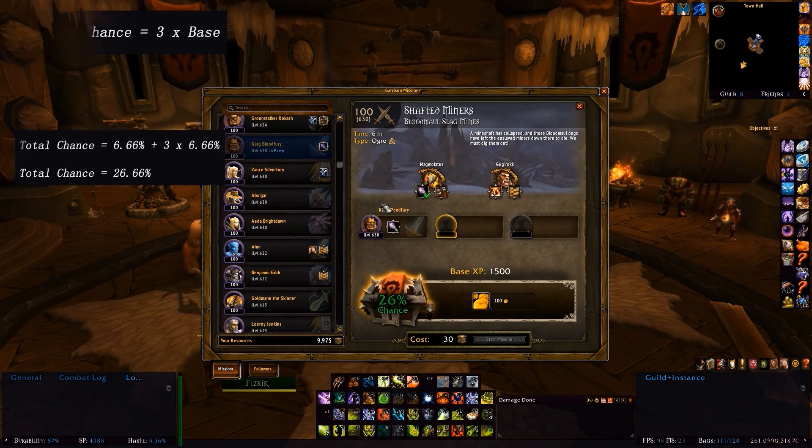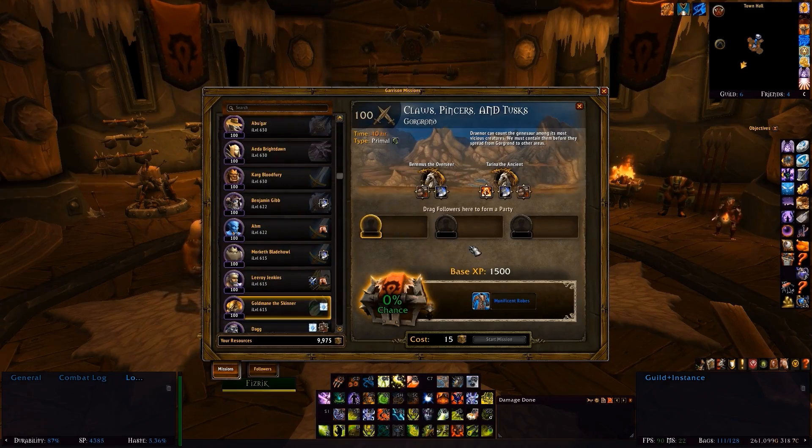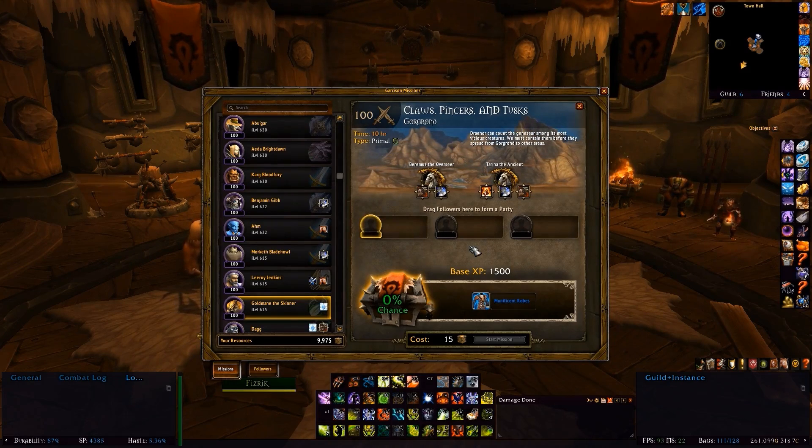The next thing to look at is traits and how they affect the chance. Once again, traits use that initial base chance to calculate how much they're worth, and most of them are actually the same. To show this, we're going to use the mission Claws, Pincers, and Tusks. Just to remind you, when there are 3 followers and 5 abilities to counter, the base chance will be 5.55, or 5 and 5 ninths to be exact.